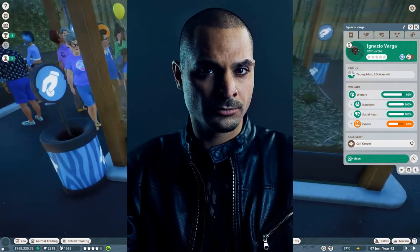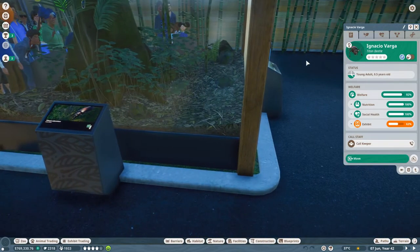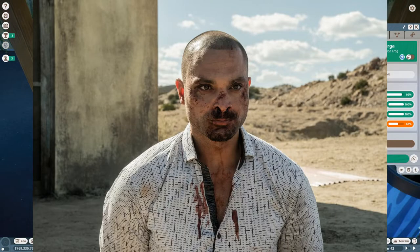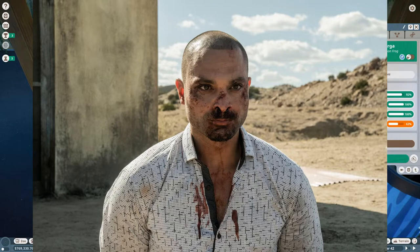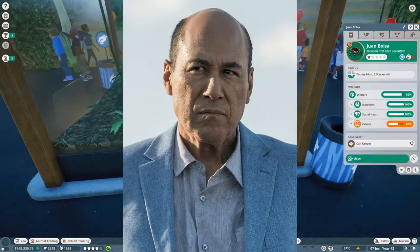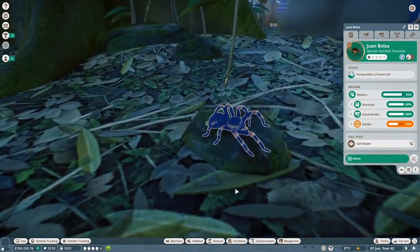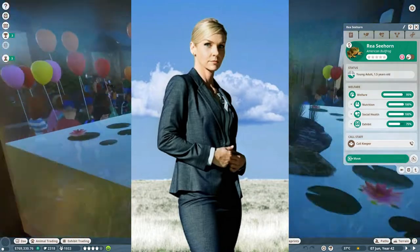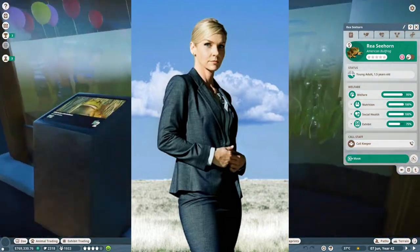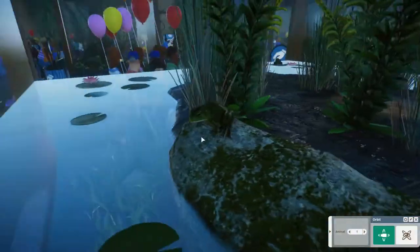Is that hit character Ignacio Varga from Better Call Saul as a titan beetle in my Planet Zoo exhibit? I think it is. Holy crap. Is that Ignacio Varga from Better Call Saul once again in my zoo, but this time as a lemon's poison frog? Oh my god. Is that cartel leader Juan Balsa from Breaking Bad and Better Call Saul in my zoo as a Mexican red knee tarantula? And is that Rhea Seehorn, who played Kim Wexler in Better Call Saul, in my zoo as an American bullfrog?